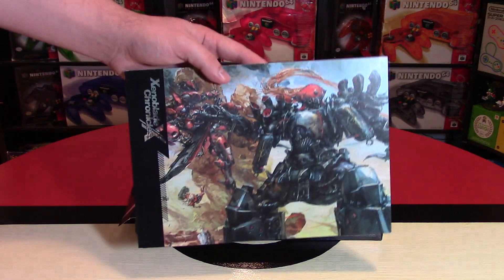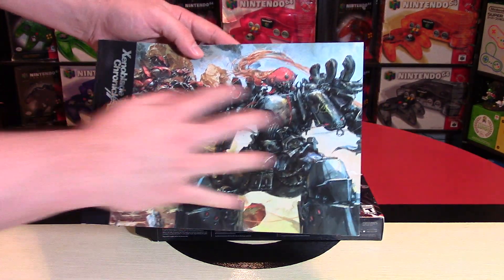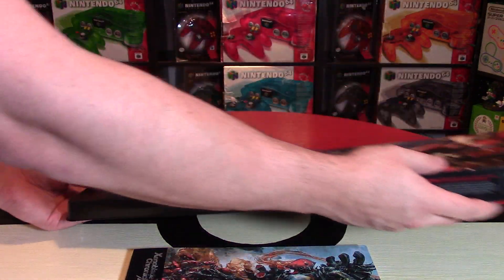So the first thing out is this art book. This thing is really thick. This looks absolutely tremendous — the art on this looks incredible. I will flip through some pages of that. Let's just see what else is obviously inside here.